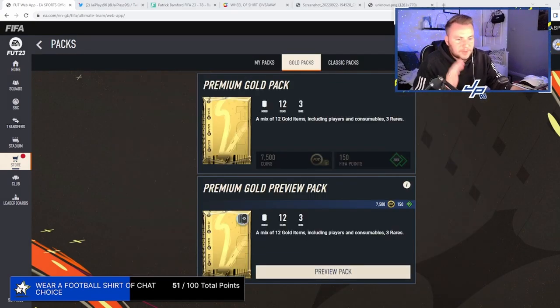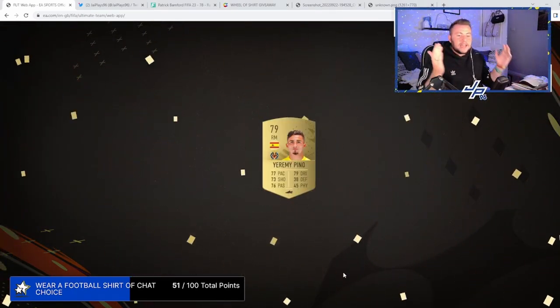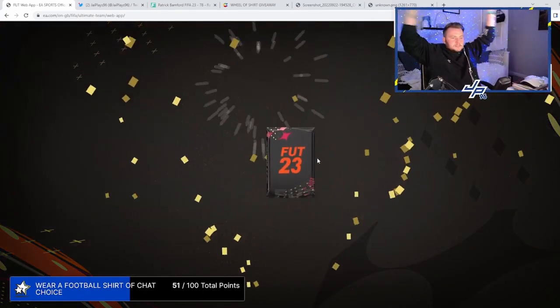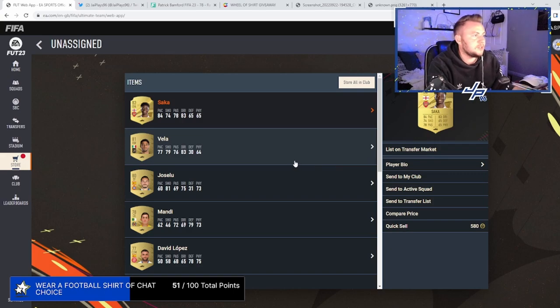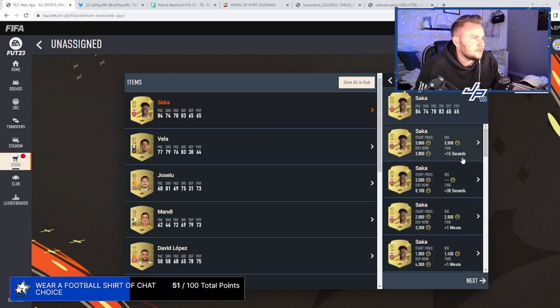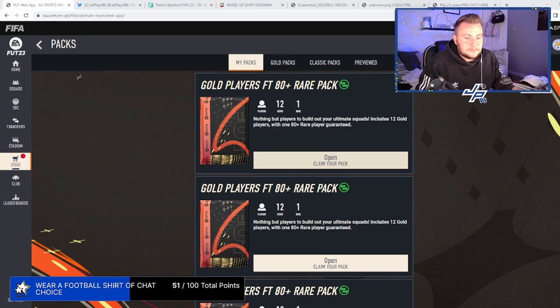Preview pack — we don't have enough coins to buy it yet, but can we get anything good? I've not had a rare yet, chat. Why have I not had a rare? These are tradable. Saka's not bad — Bakayo Saka, surely he'll have some value. He's only three star, three star. He's already 3k, chat. A big Brazilian to start the series off — you could even put a Jay Zinho in the pack.